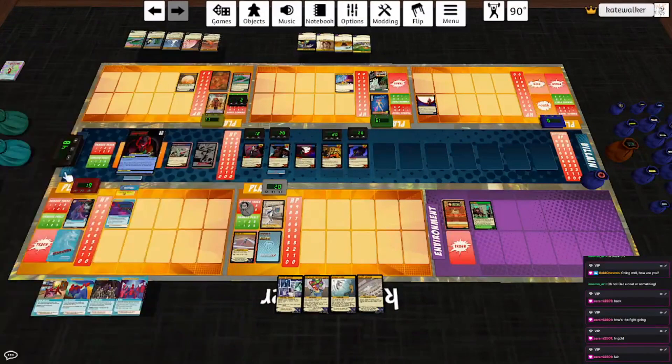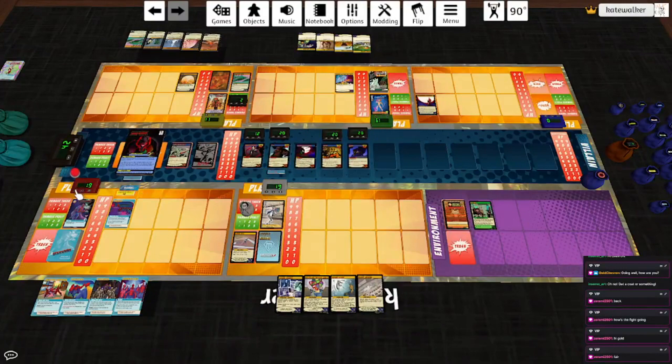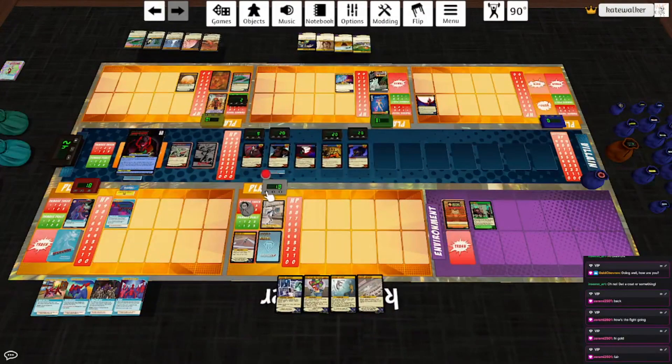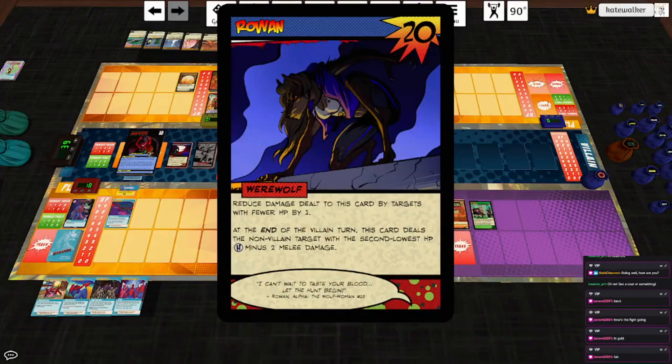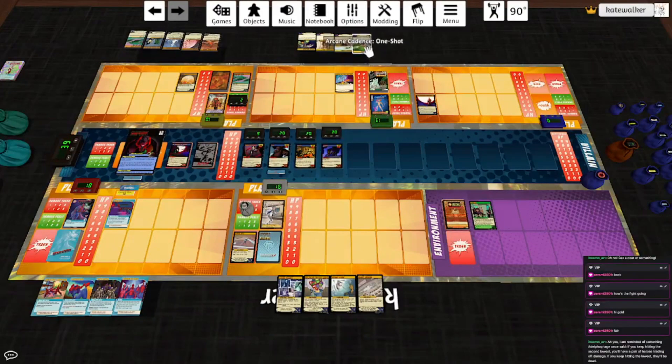End of turn hits the highest for one and one — that's still Pseudo, which means Pseudo hits him back for three and three. Everybody takes one irreducible infernal damage. Pseudo hits Magistra Damaris for three. The highest takes three melee damage — that's Mercury. Oh, there actually were three werewolves in play, so one gets destroyed. Gumbo hits the highest for three — that is Argent Adept — and then he hits Apex. Rowan hits the non-villain target with the second lowest for two — that is Argent Adept.